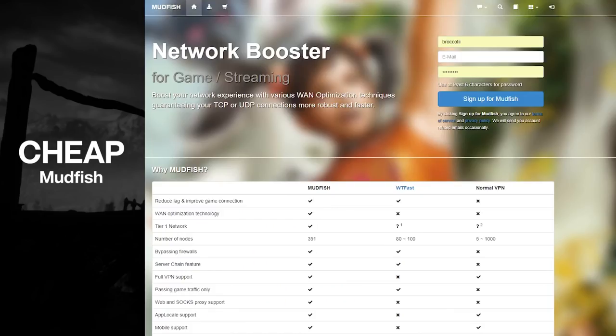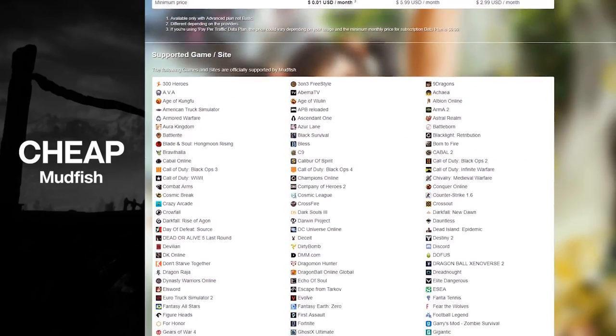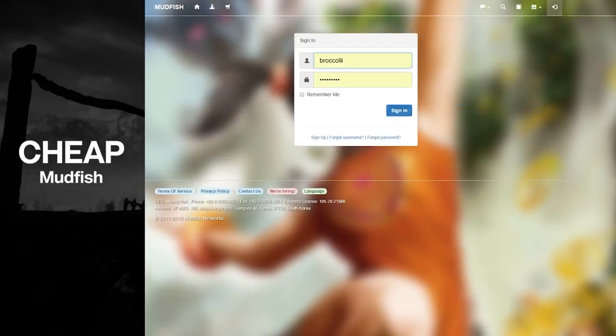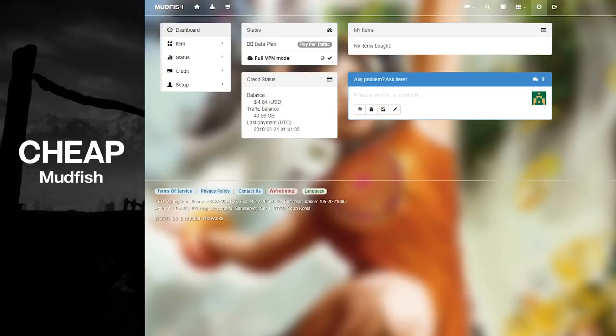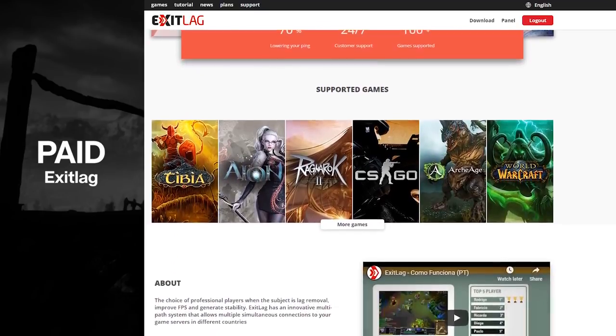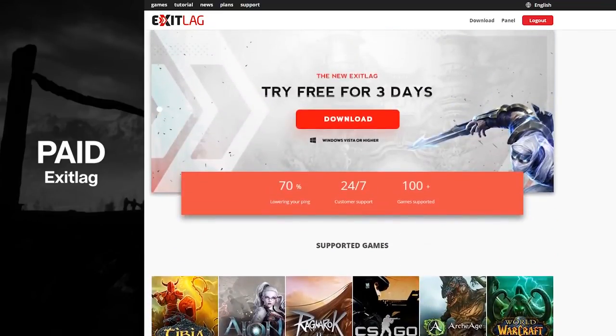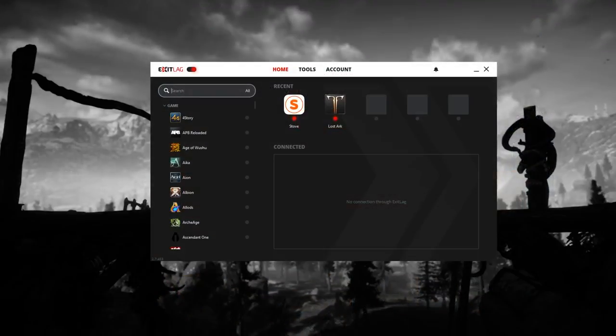For a cheap, prepaid, pay-for-the-data-you-use option, we have Mudfish. This has usually been my go-to recommendation because it has good speeds, good connection, and the act of playing games doesn't use much data, so you could load this up with $5 and play the game for 6 months comfortably — as long as you're careful not to do heavy data activities while the VPN is active. But my new recent recommendation is the VPN Exit Lag. This costs just over $6 a month, which is lower than the usual $10-20 for other premium VPNs, has a 3-day trial, works wonders, fast speeds, good connections, no limits — but it's also not a blanket VPN.